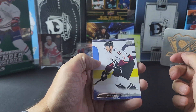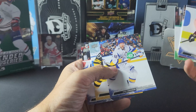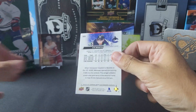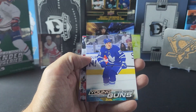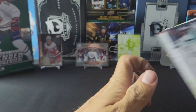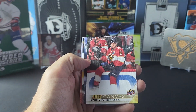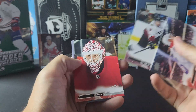Maybe we'll find a Day With a Cup or maybe even the All-Star Weekend canvas. Looks like we have a French parallel — I really can't wait till they get rid of the Frenchs. Then we have our next Young Guns and it is of Pontus Holmberg, canvas of Matthew Tkachuk, and Karin Huso.